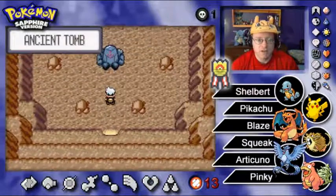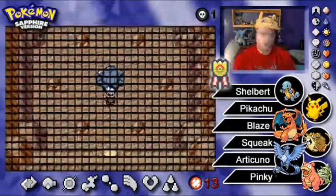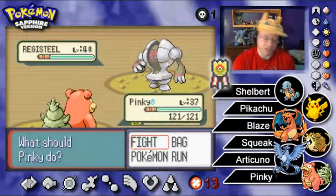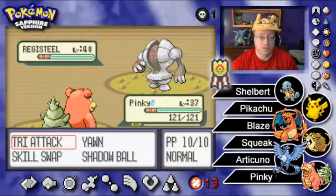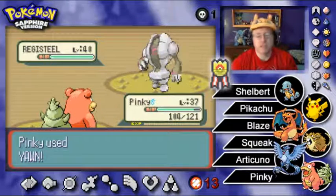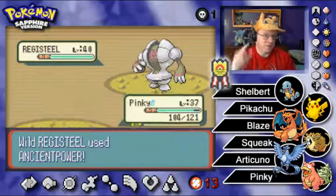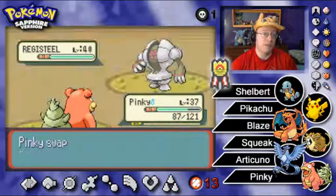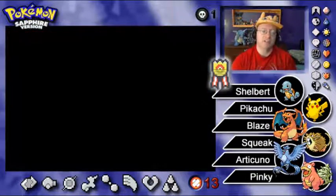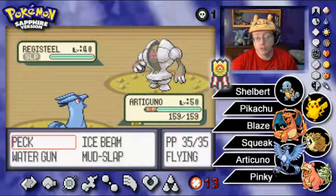One capture down — let's go for the last Regi Brother, Registeel. The concern with this thing is it has Metal Claw, which is super effective on Articuno. So again, first trick is to Yawn and put it to sleep. It's also got Ancient Power, but I don't think these things are very offensive — they're more on the defensive side. We're going to Skill Swap away its Clear Body, then use Ancient Powers before Articuno comes in. Regi Steel is weak to Mud Slaps, so we'll get extra damage as it snoozes and loses accuracy. What's nice about using one Ice Legendary — Articuno — to try to capture another Ice Legendary.